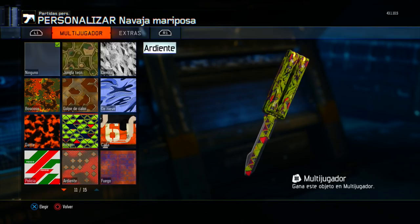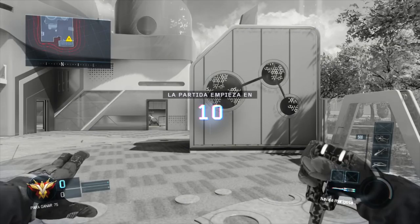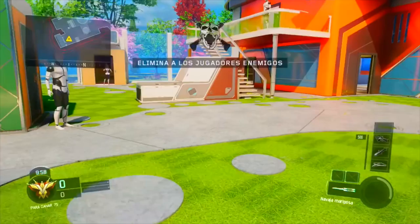Hey, what is going on guys, welcome everyone back to another Black Ops 3 video. Today, as you see by the title, I'm going to be showing you guys butterfly knife gameplay in Black Ops 3. In the new patch for Black Ops 3, they have added three new weapons to supply drops: a wrench, brass knuckles, and a butterfly knife.